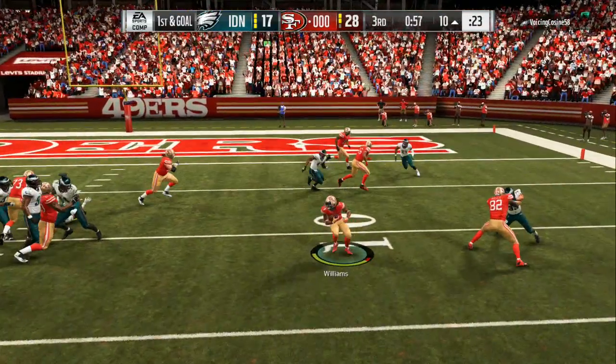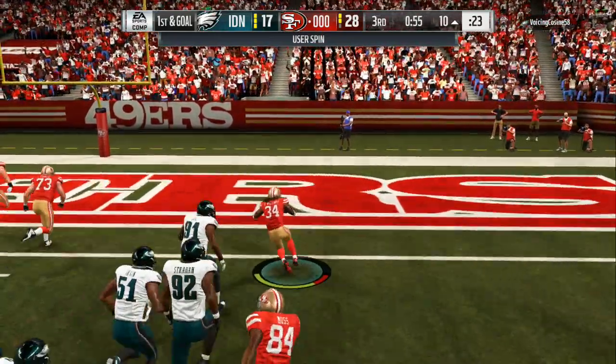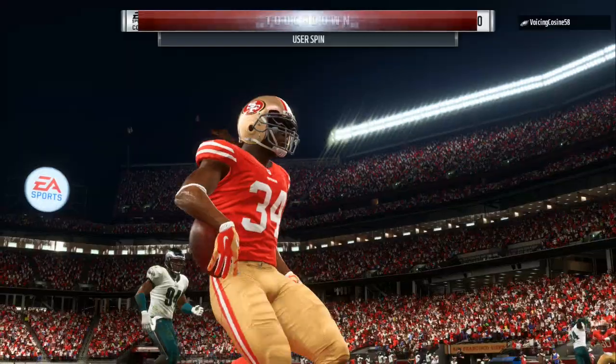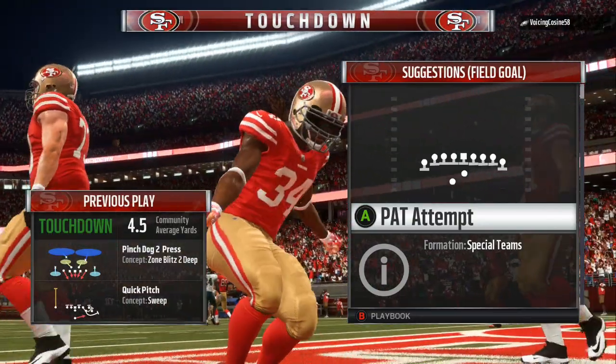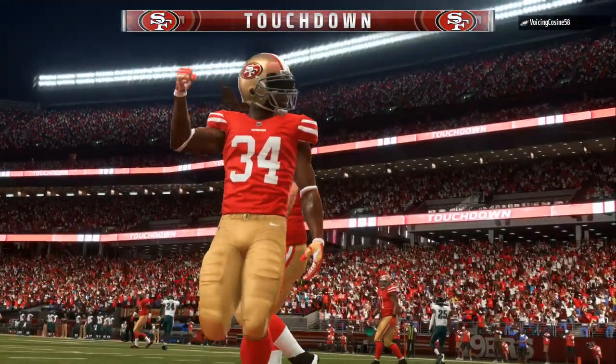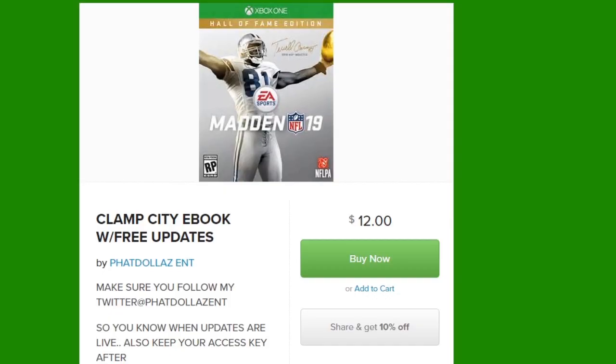You've got to utilize the run to the best of your ability, then go into your passes — the cover 3 beaters, the cover 2 beaters, single back bunch, gun bunch, any kind of trips formation with that streak, corner route, post, and comeback route. Welcome to the best Madden 19 channel. We've got the Clamp City ebook with free updates on screen, and there's a promotion going on where you can get 10% off just by sharing or retweeting. Make sure you get these free updates all year.